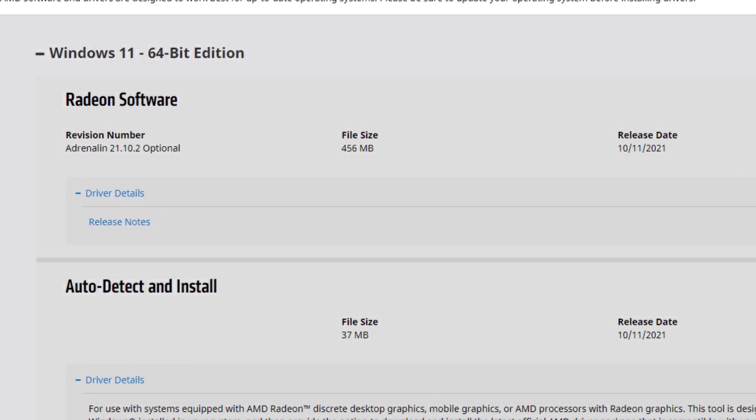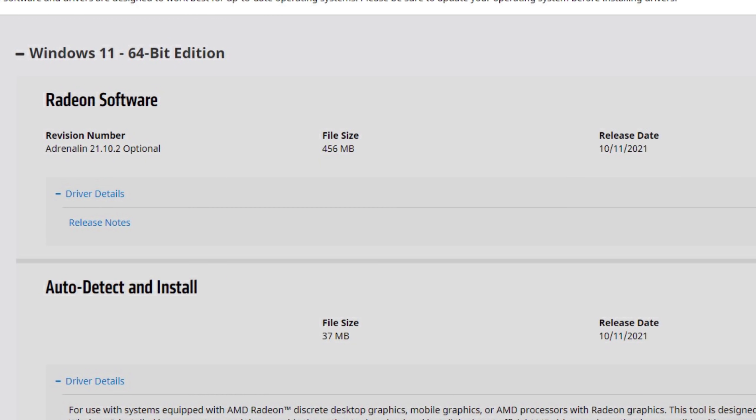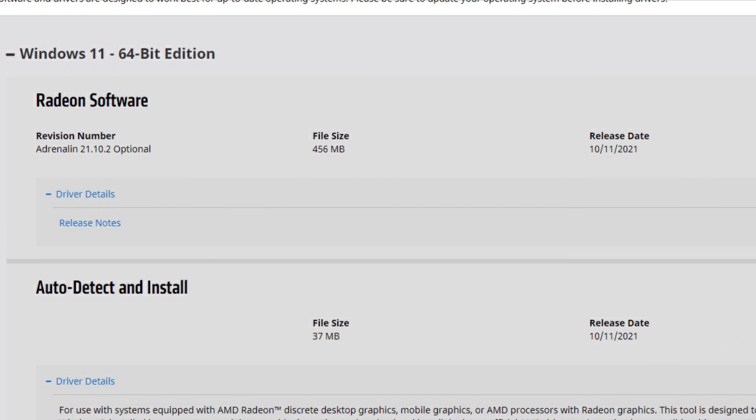These drivers are the second ones coming as optional for Windows 11. The first one was the 21.10.1, and now we have the 21.10.2 as the second driver officially released for Windows 11. Still optional and not recommended — we still don't have any recommended driver for Windows 11.